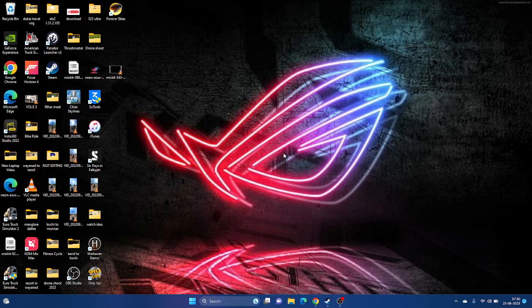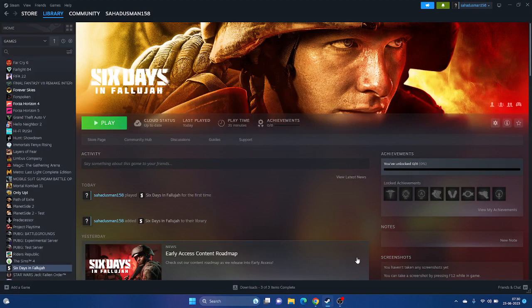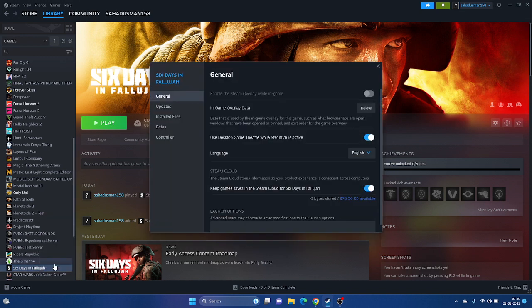Next, try disabling the Steam overlay. In Steam, right-click the game and go to Properties. You'll see 'Enable the Steam Overlay while in-game' - make sure this is turned off. Then launch the game.